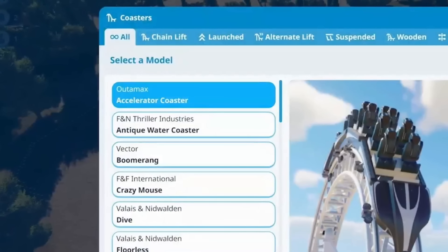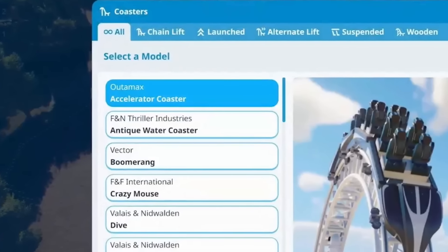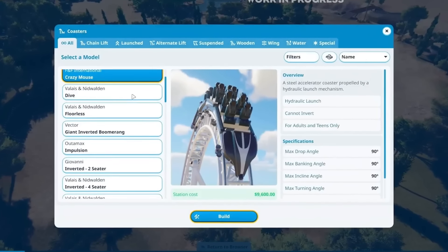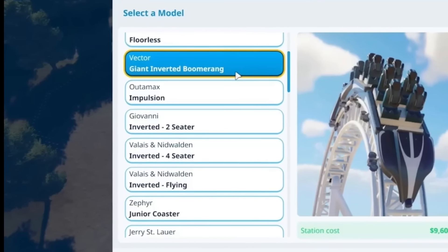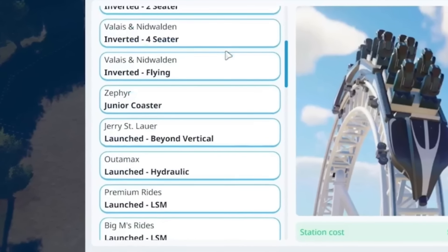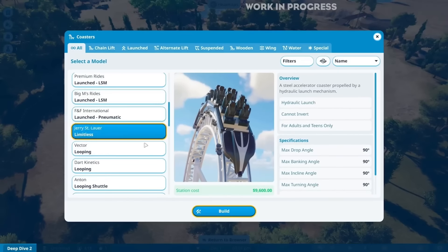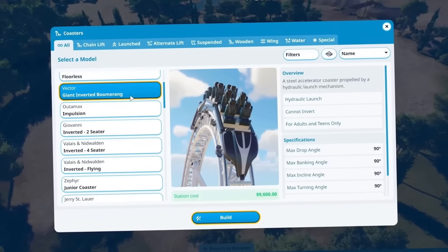The coaster list includes an F&N Thriller Industries Antique Water Coaster, a Vector Boomerang (probably Vekoma), F&F International (probably S&S) Crazy Mouse Coaster, a dive coaster, Flawless Coaster, a giant inverted boomerang called the Impulsion, an inverted two-seater (Giovanola), an inverted four-seater (B&M), a B&M Flying Coaster, a Junior Coaster, a Launched Beyond Vertical, Ultron Libera, a Mac Launch LSM, a Launched Pneumatic by S&S, Limitless, a Looping by Vekoma, and a Dart Kinetics looping coaster as well. There are so many new ones and I'm so excited to find out what they all are.